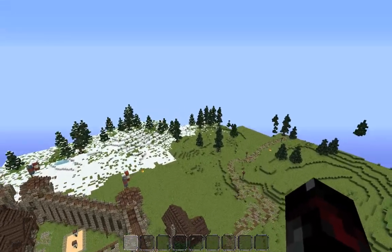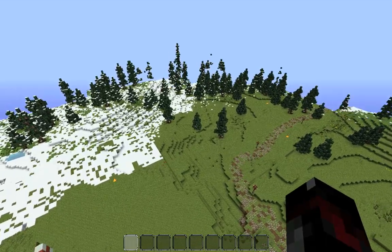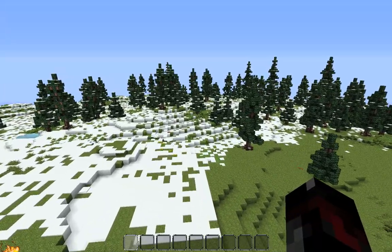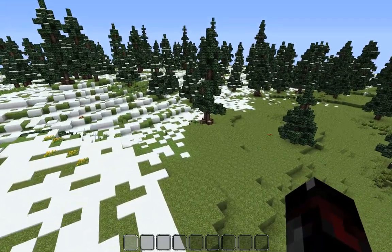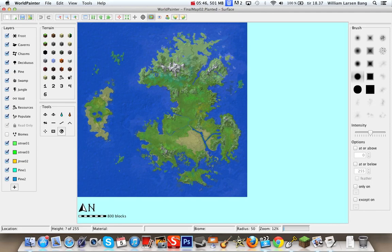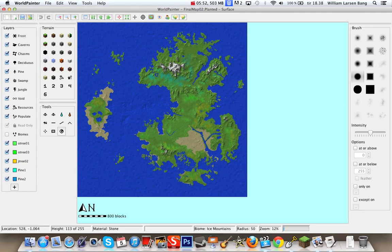I've also got my custom trees in use in the World Painter file. I did that by opening the picture in World Painter and just sculpting the landscape after that. I created some brushes, picked a layer, selected some of my trees, and spotted them here and there. This is the map I've been working on for a freaking long time, and it's been taking a long time.